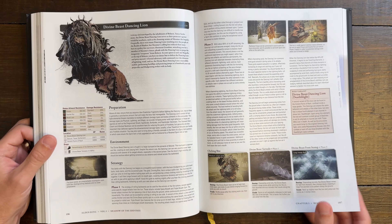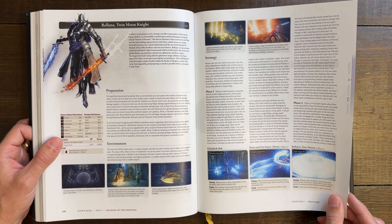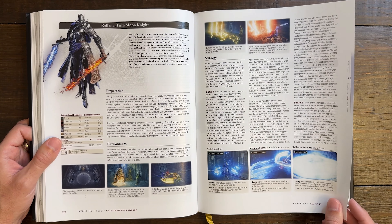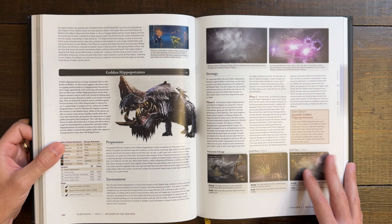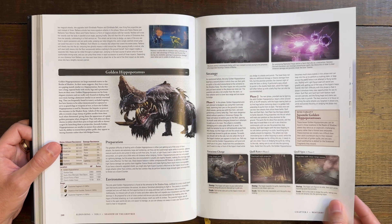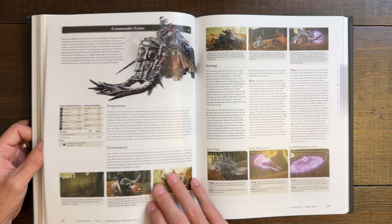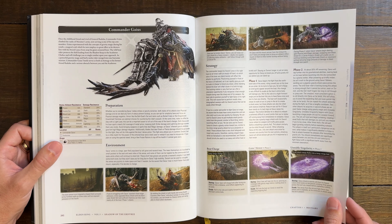The Divine Beast Dancing Lion — I saw a video where they actually showed what's underneath the overall coat, and you can see the individual soldiers underneath it — a cool little fact. Rolana, the Twin Moon Knight — a cool boss fight, feels like it's straight out of Dark Souls 3. The Golden Hippopotamus — a challenging one, but still fun nonetheless.